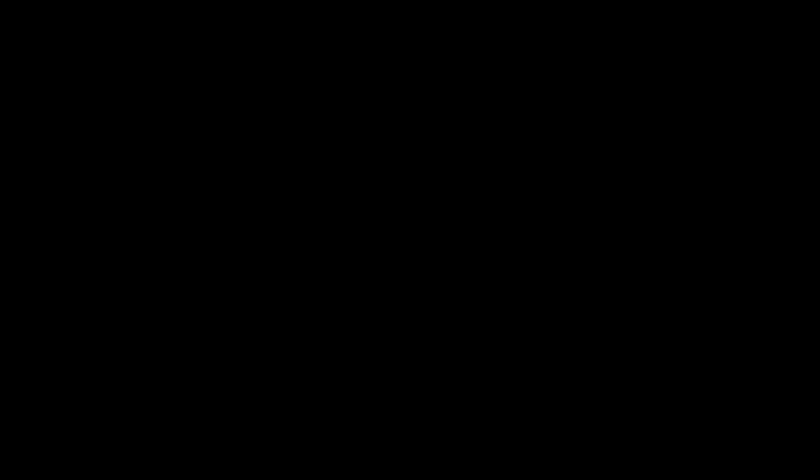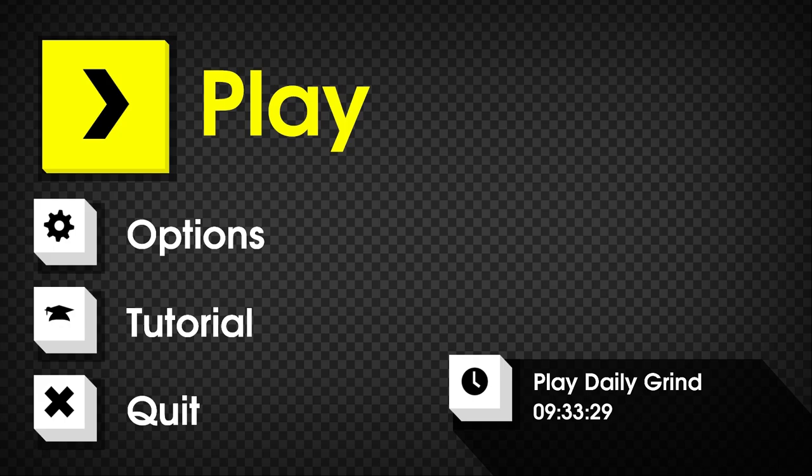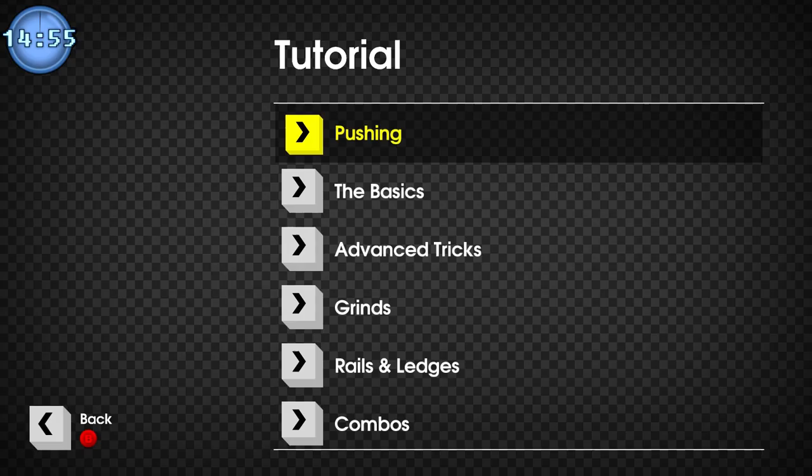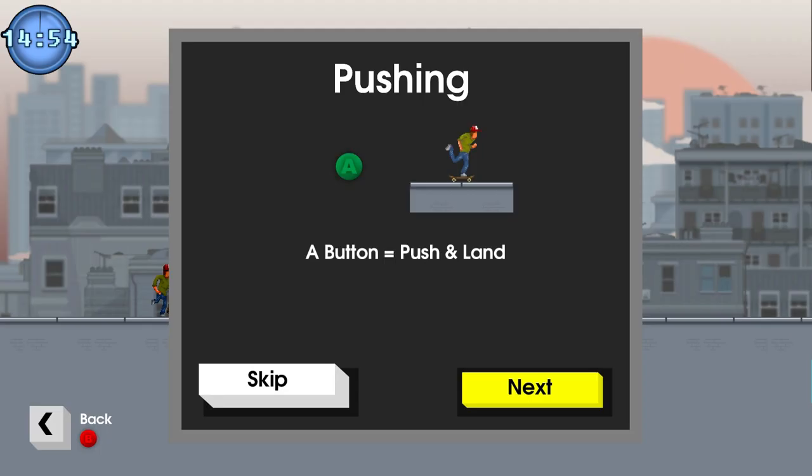Our second game in the firing line today will be OlliOlli, which is available for $13 on Steam or GOG. It's by Roll7 and General Arcade, published by Devolver Digital, and it promises to be a skateboarding game. It did originally come out on PlayStation Vita, so I'm intrigued to see how this works on PC. I've plugged in my controller for this one since it does seem to be the right way to go.